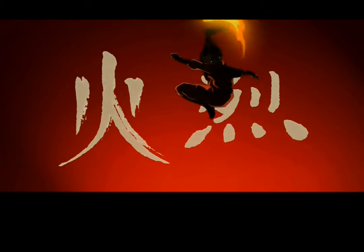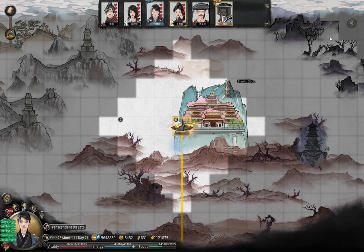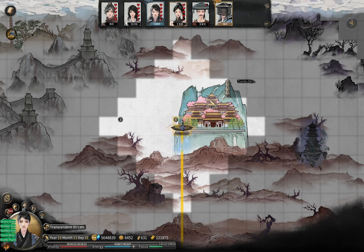Water. Earth. Fire. Air. And the avatar. Hello fellow cultivators, welcome to the second episode of weird builds in Tale of Immortal that actually works. And you guessed it, this build is the so-called avatar build.